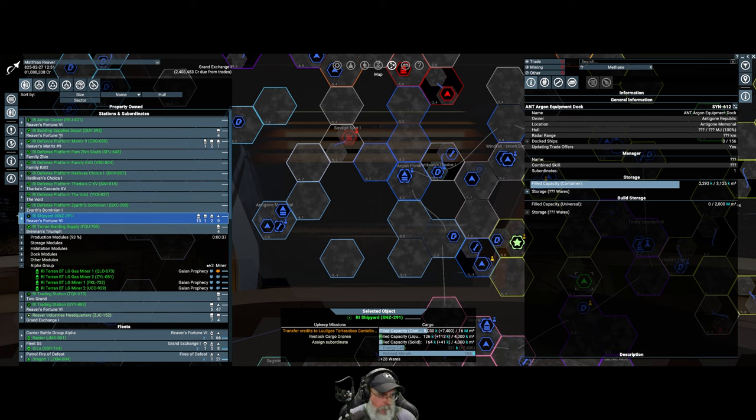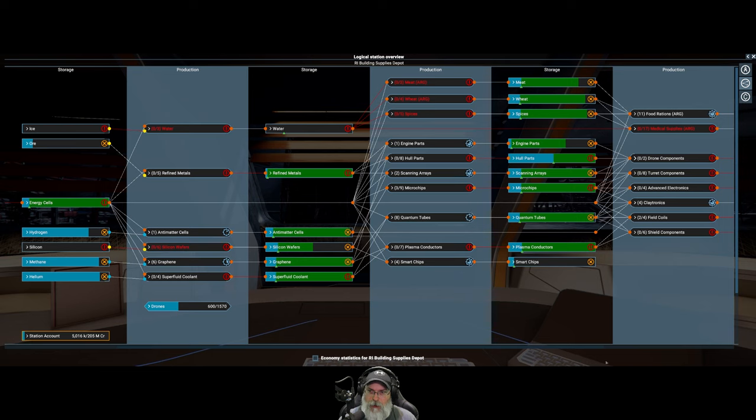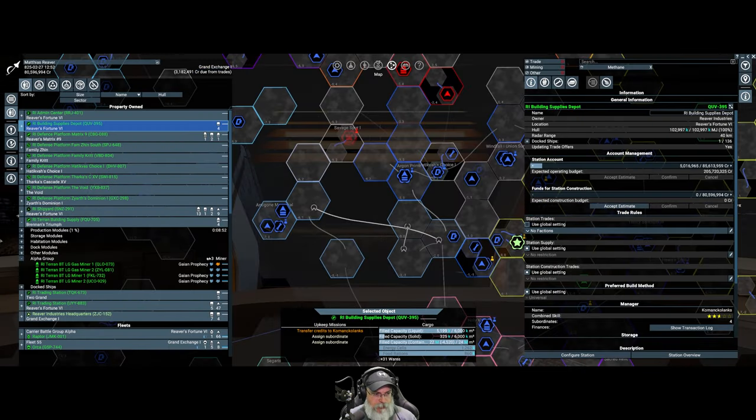Looking at the supplies depot, we're running out of ice and therefore water. Everything else is looking good except water. But the commodities that need water — food rations and medical supplies — they're full. So even though we don't have water at the moment, we have enough intermediate and end products to keep going for a while. I think I'll hold off on assigning new miners to this station for a bit longer.